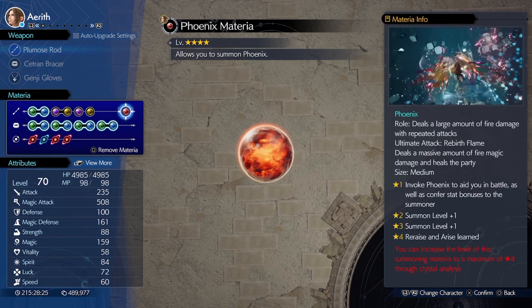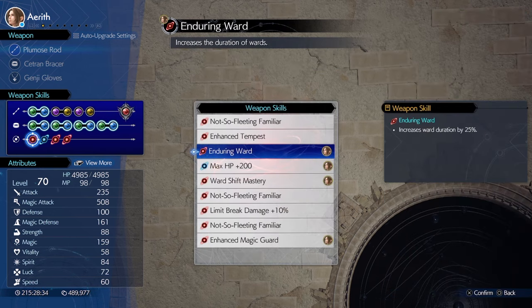Phoenix is the best summon for 8 more magic stat. I went with the Plumus Rod since it boasts the highest magic stat with the most materia slots. The weapon skills on this weapon are meh, so use whatever.